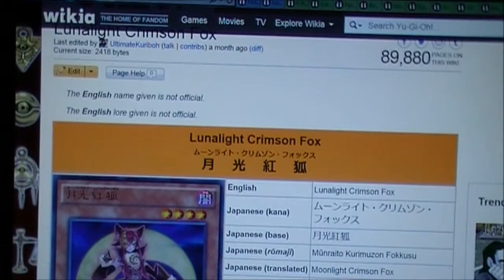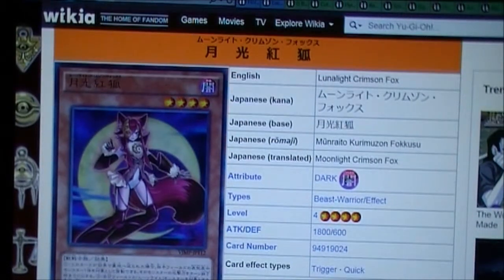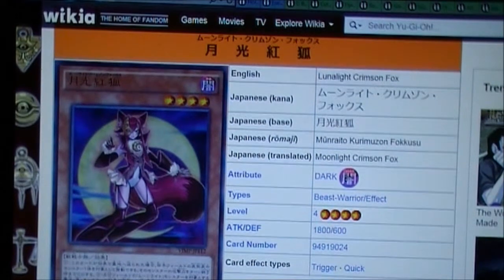So this is Lunalight Crimson Fox. It's a Dark Beast-Warrior effect monster, level 4, 800 attack, 600 defense. So a pretty solid card.